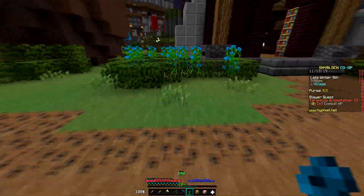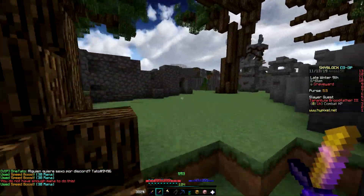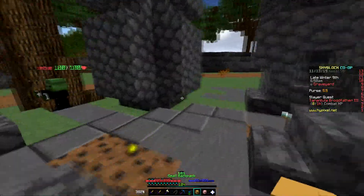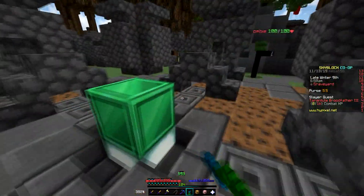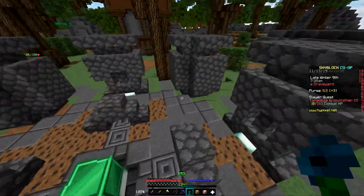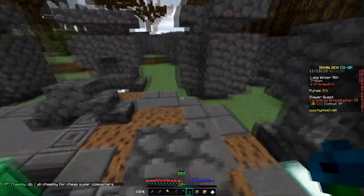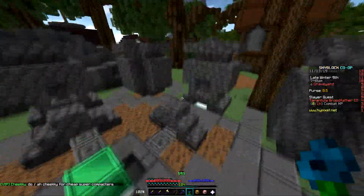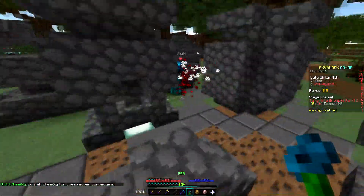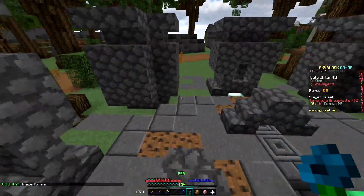Head to the graveyard and you'll find the emerald altar right here. Romeo Roll will be somewhere at one of the corners — just talk to him. Once you talk to Romeo Roll, he's going to ask you to bring 64 emeralds. You need to bring exactly 64. Deliver them to him and he'll give you something called the fake emerald altar.